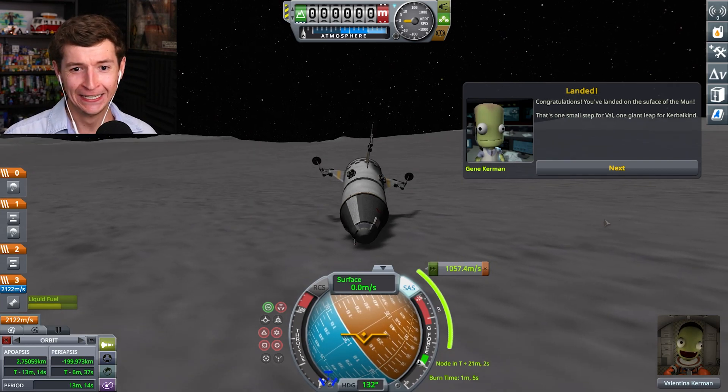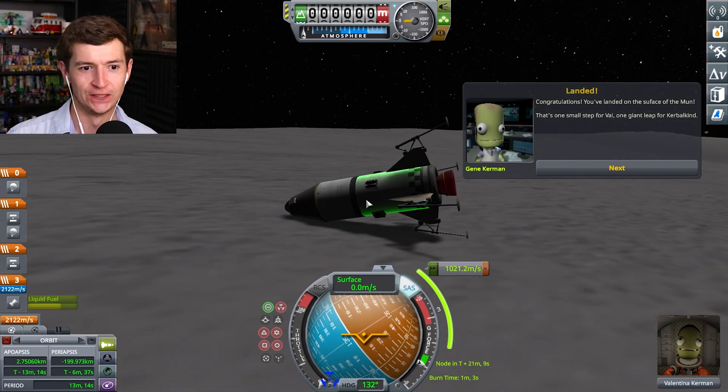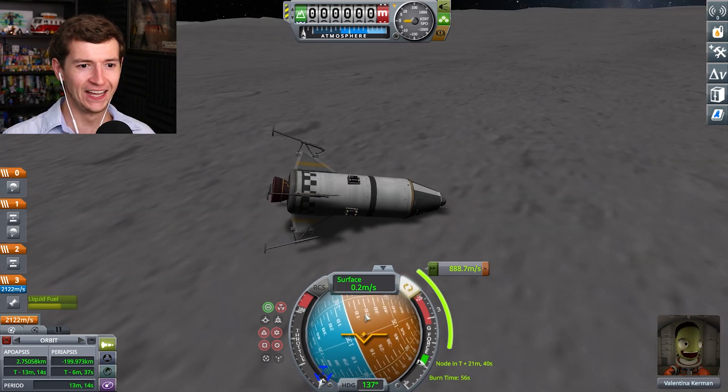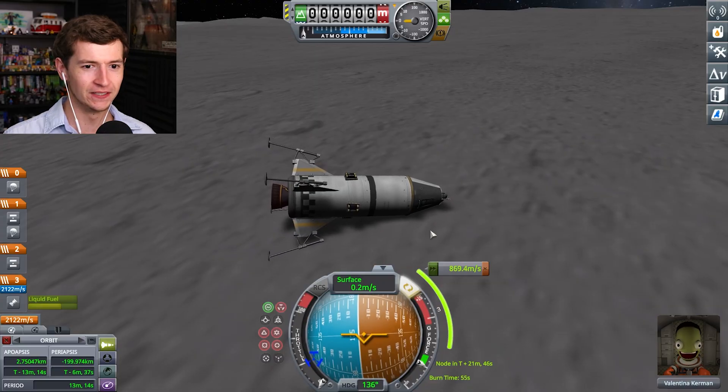HAHAHAHA — I don't think... Gene, I... Congratulations, you landed on the surface of the Mun! That's the funniest thing — it's rotating, it's rolling. I have a little stump, I can't move it. Oh, I can spin, though.